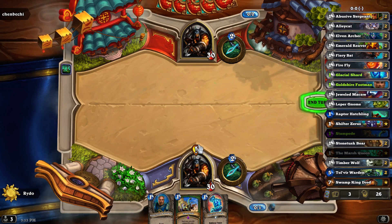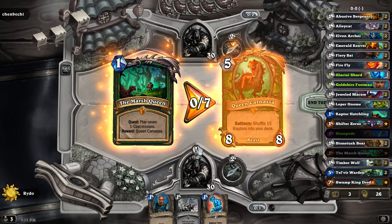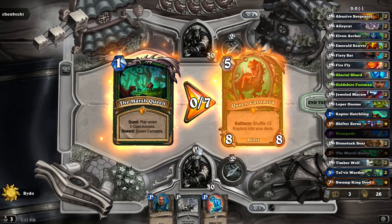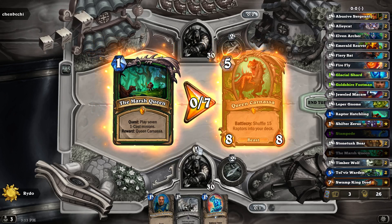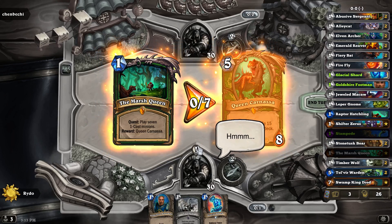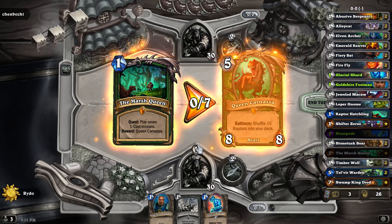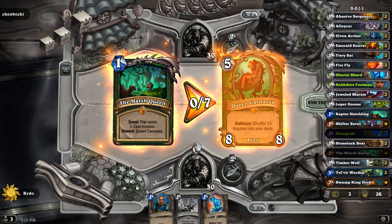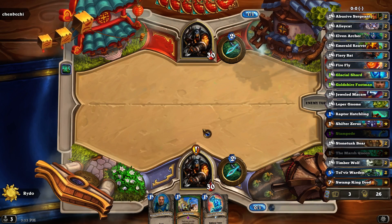Jobs done — now we know. Queen Carnassus has a battle cry to shuffle 15 raptors into your deck. We don't know what a raptor looks like yet, so we have to actually pull this off to see how that works. It feels like there needs to be a crazy strategy where you can summon raptors from your deck onto the field, but you can only get seven on the field at a time, so you'd have to balance that.